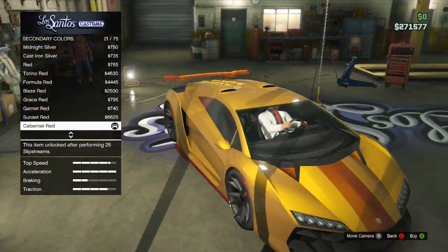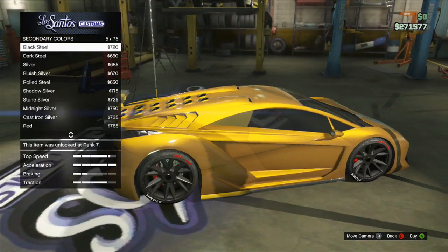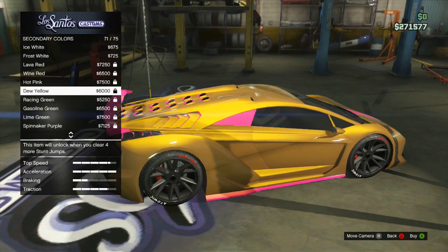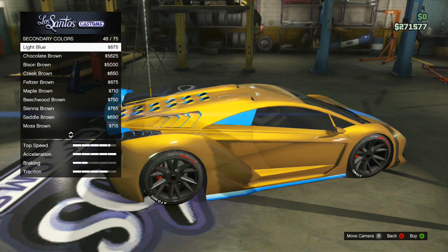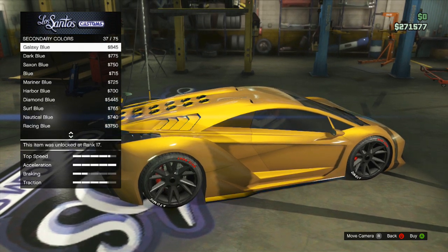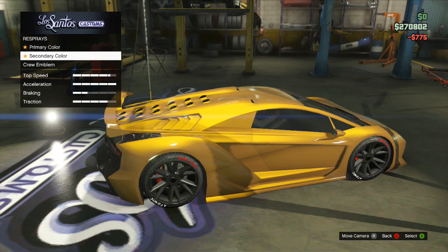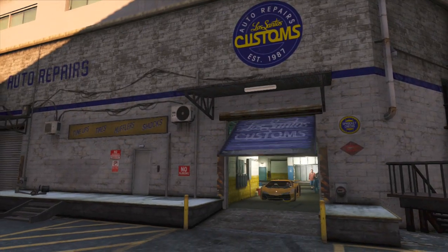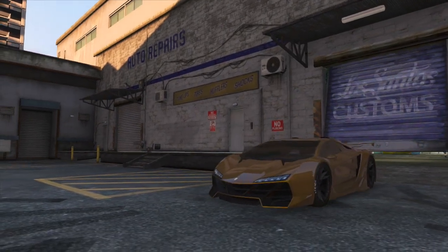For secondary you just want to go to metallic and look for bronze again. You can have it a different colour but it doesn't look as good. I just went past bronze so you need to go up — look for bronze which is near the yellows. And as you can see if you back out you have the golden Zentorno.